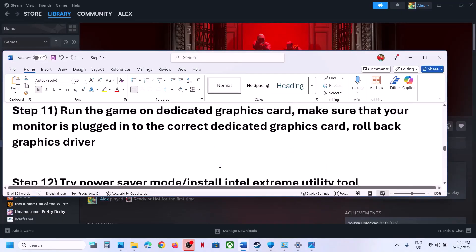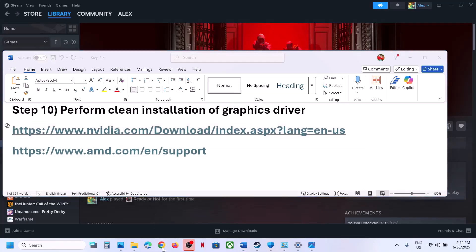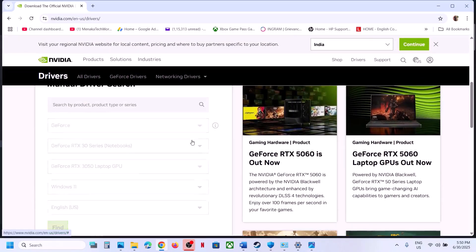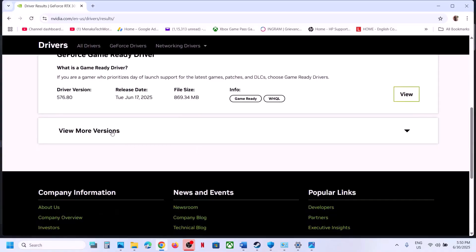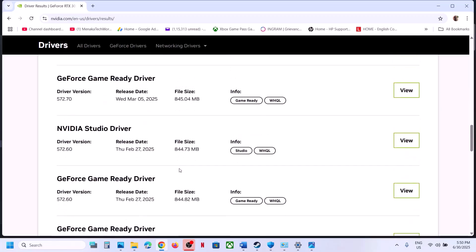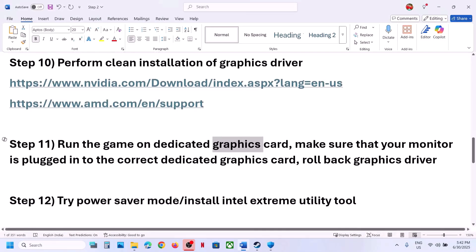If the latest graphics card driver is not working, you can roll back the graphics driver — this has worked for many players. For NVIDIA, go to the NVIDIA website, select your graphics card and operating system, click Find, then scroll down and click View More Versions. For many users, GeForce Game Ready Driver 576.28 has worked. For me, 566.36 is working fine. Click View, download it, go for Custom installation, put a check on 'Perform a clean installation', restart your computer, and launch the game.